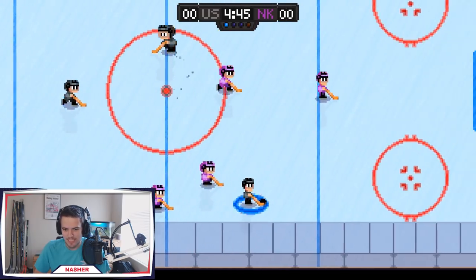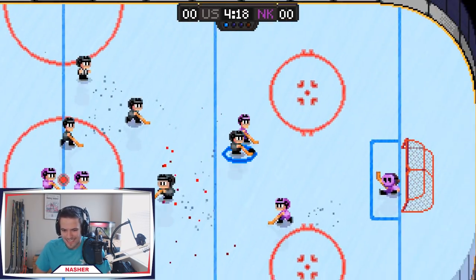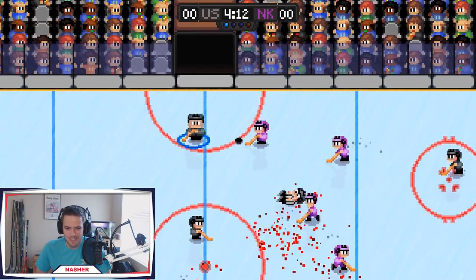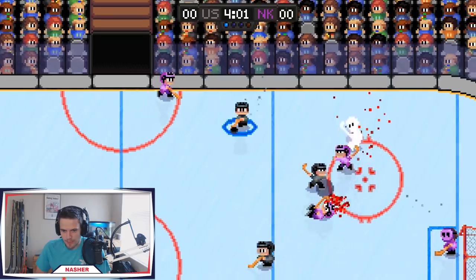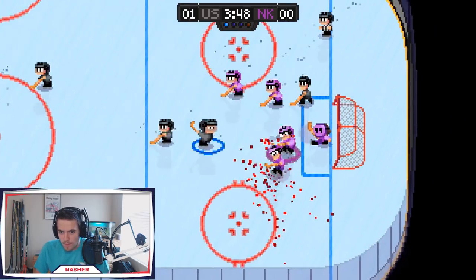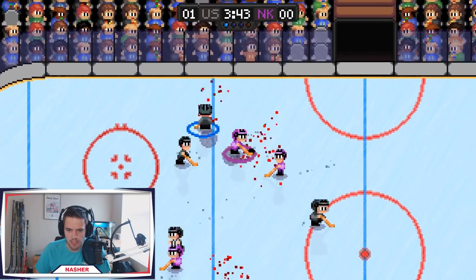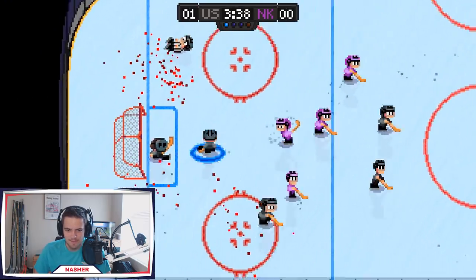Pretty advanced controls — no skill stick today, just nice and easy. I'm not really sensing that the blood is adding much to the game, it just spews all over the ice. Let's see what we have to do to score — I've had a few shots already and none of them are going in. Oh, get bodied! We got space, let's go! I was waiting for the one-timer from the point but we would have been good there.